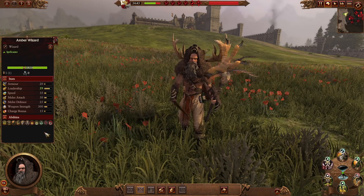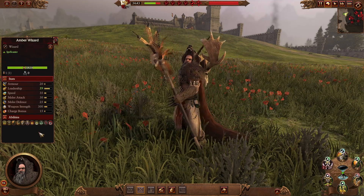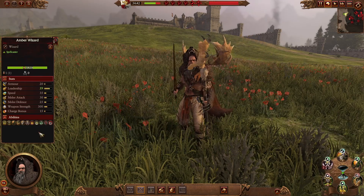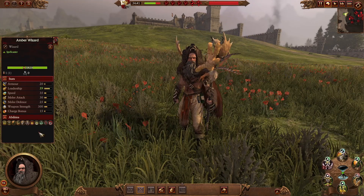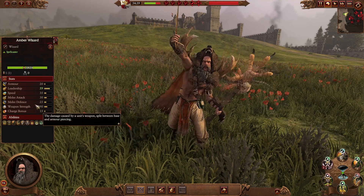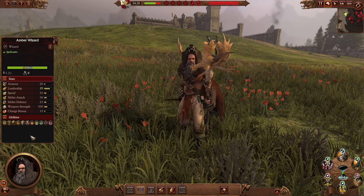Your basic caster hero, the Wizard, is available in Beasts, Death, Fire, Heaven, Shadows, Life, and Light lores. He relies on magic in combat as he's very flimsy in hand-to-hand. Keep him out of harm's way — very low armor, melee attack and defense — so ensure he's safe behind your troops to use his spells.